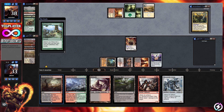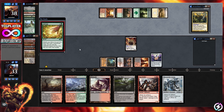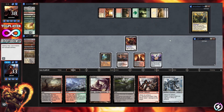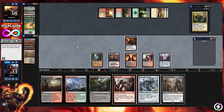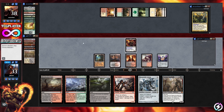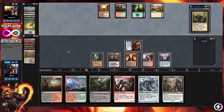We have Bloodstained Mire as a fetch land. We draw into Noxious Gear Hulk, which we'll take. Let's lead off with Badlands and push in for four, knocking our opponent down to 34 with four total commander damage. We have six total mana. We could put Worm Coil Engine on top with Mire and cast it, boosting our affinity count. For now, we'll pass the turn and consider cashing in Noxious Gear Hulk on Marath.